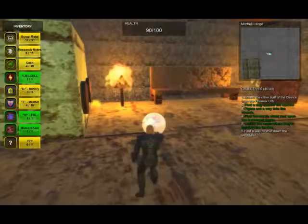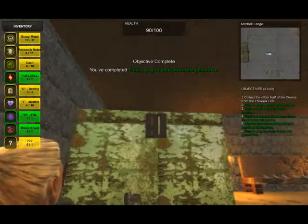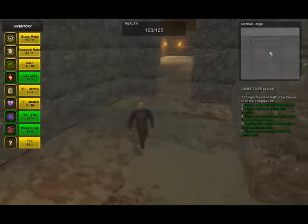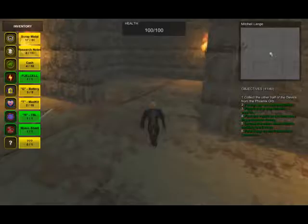We're in the generator room — how do we shut it off? Maybe I can throw one of those wrenches in that box up there. There's no switch, so let's try and break the thing. We'll take aim — that did it. Go get that orb. Now with the generator off, those electrical traps should be disabled.